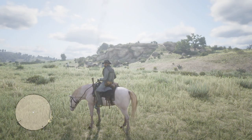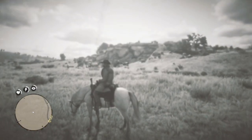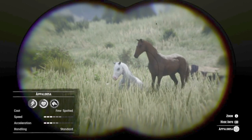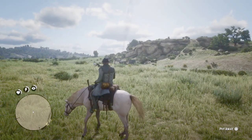I found this particular Few Spotted Appaloosa at the Bounty Hunter camp near Cornwall Kerosene and Tar. Here's Arthur on his new Perlino Andalusian, and there's the horse. This camp will spawn shires, Appaloosas, and sometimes the piebald Tobiano Hungarian half-bred, in addition to all the lower tier horses.